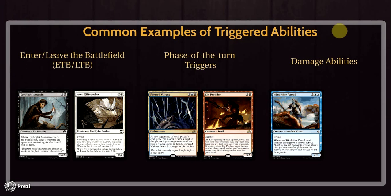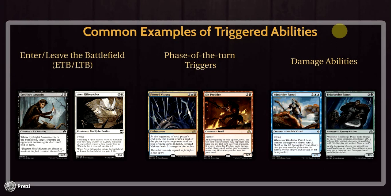Damage abilities are very, very common. 'When a creature deals damage to a player, do some sort of effect.' For instance, Windrider Patrol says 'when Windrider Patrol deals combat damage to a player, scry two.' The trigger is that creature dealing combat damage to a player — notice it has to be to a player. When Windrider Patrol is simply hitting another creature or gets blocked, it's not hitting a player, so there's no trigger. Same goes for cards that trigger when hitting other creatures — you have to hit a creature in order for that trigger to happen. It will go on the stack once the conditions are met.